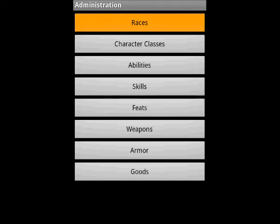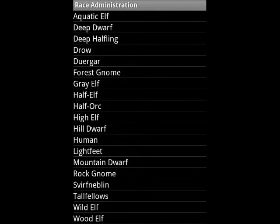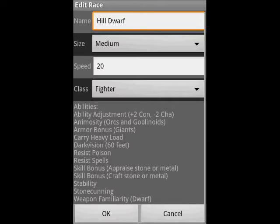The administration part of the app allows you to modify everything of your D20 game system. You can edit races, classes, abilities, skills, feats and equipment.